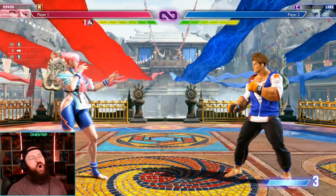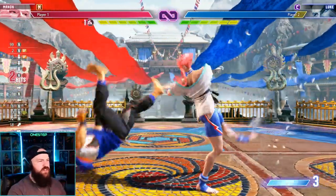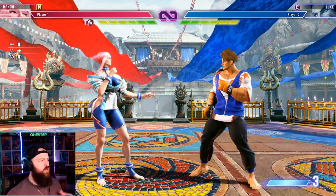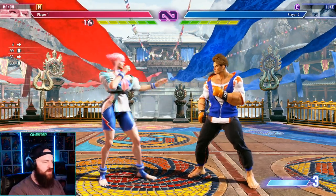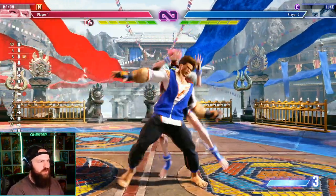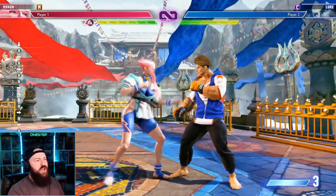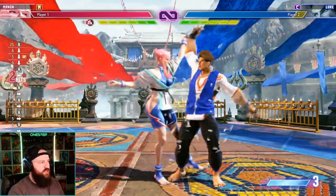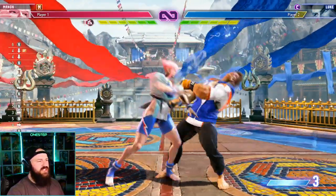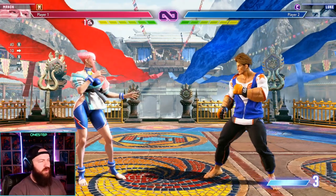This is for all new players and beginners in Street Fighter 6, or even longtime vets needing a refresher. Just use modern — get a good introduction to the character, learn how the game works, the timing, and the free combos. For example, you learn that back heavy punch can go into your down special. Modern tells you what goes into what, helping you understand the character without needing to know the classic inputs yet.